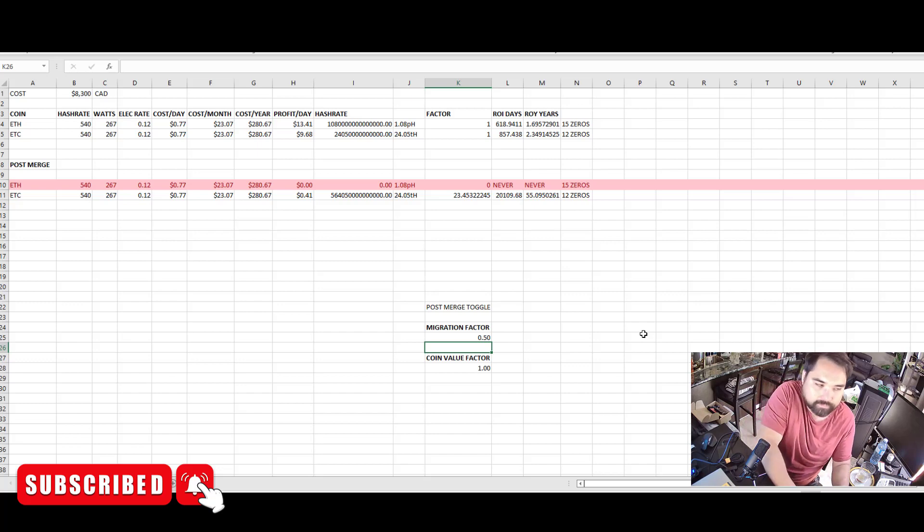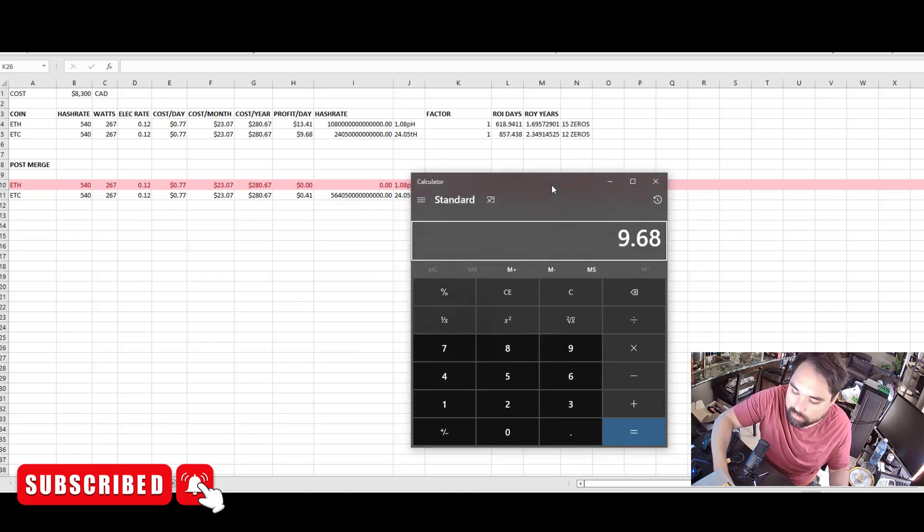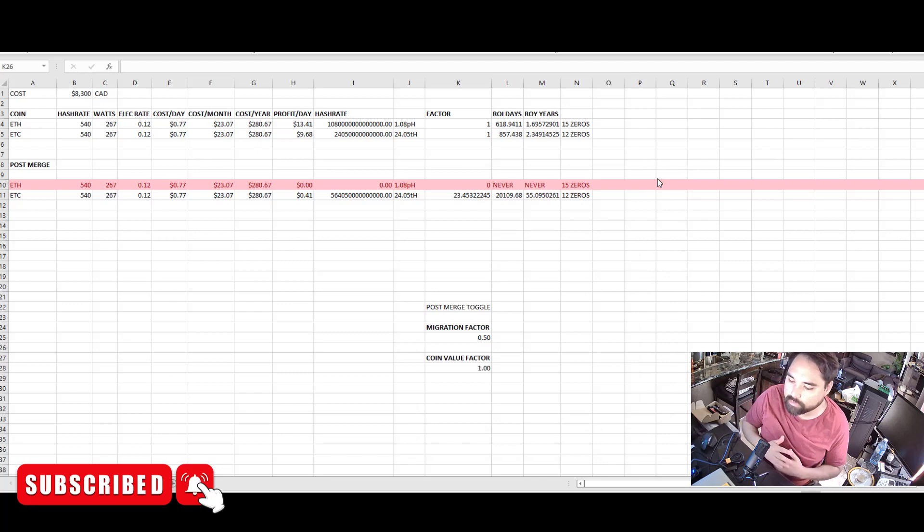Here's how the math works: you take the $9.68 per day we calculated before and divide it by 24, giving you about 40-41 cents per day. Hash rate goes up by a factor of 24, so profits are reduced by a factor of 24. That's 41 cents per day if half of Ethereum's hash rate comes over — and it only gets worse if more come over.